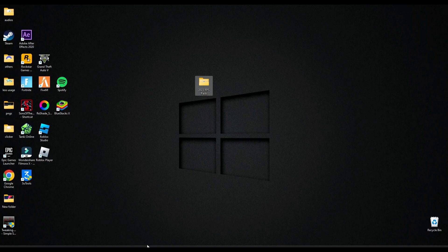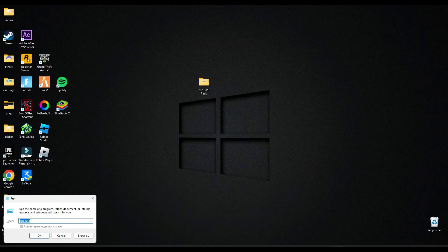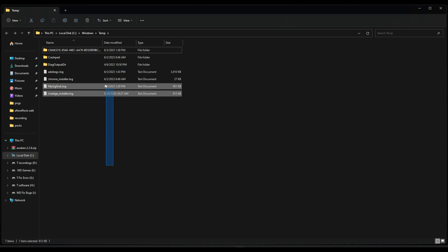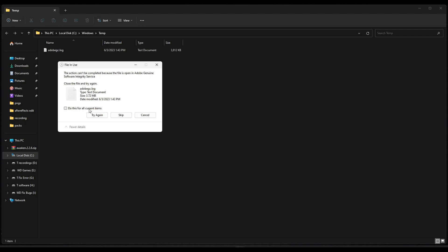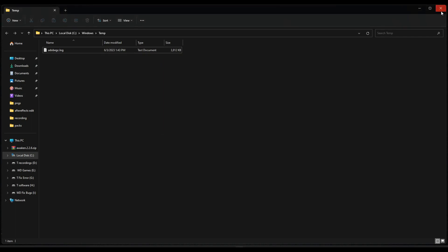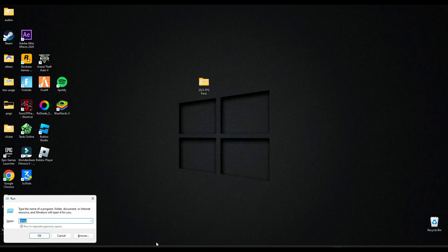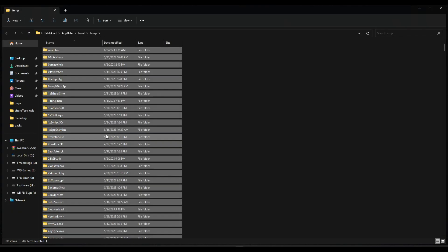Once that's done, search for Run and type 'temp'. Delete all the data here — it's just your cache memory, you don't need it. Then search Run again, this time type '%temp%' and delete all the files here too.